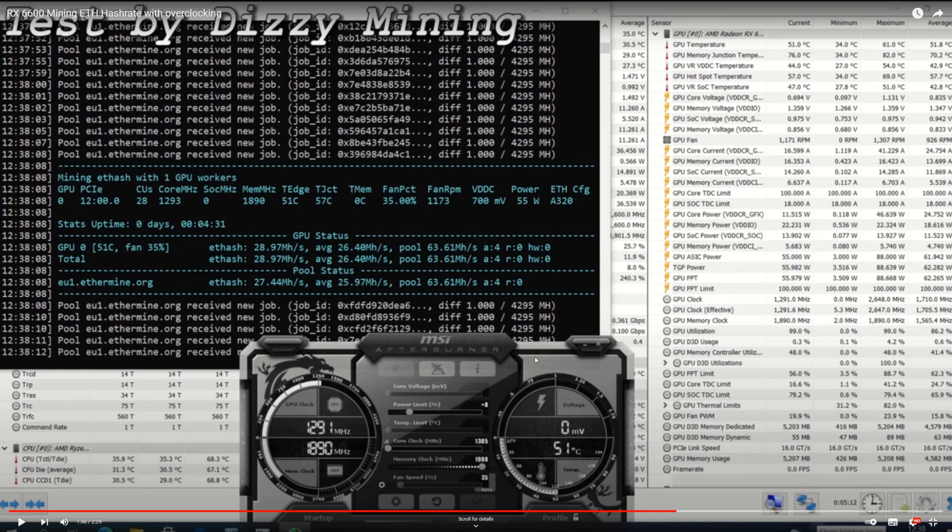A lot of people say to use the AMD software for overclocking, and you can — but not always. If you're also CPU mining and running Ryzen Master, the AMD GPU software conflicts with Ryzen Master, causing system crashes and all sorts of issues. They just don't play well together. So the AMD software is fine for Windows by itself, but not when mixed with other AMD software — they're glitchy and conflict with each other.